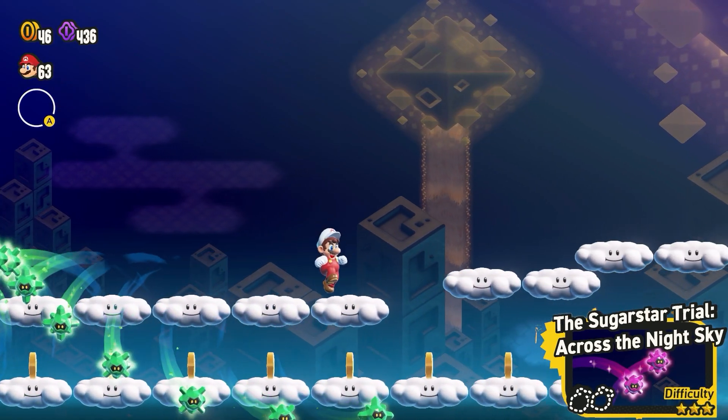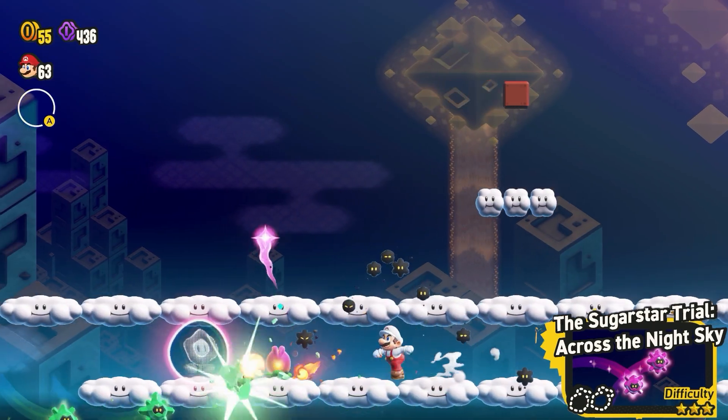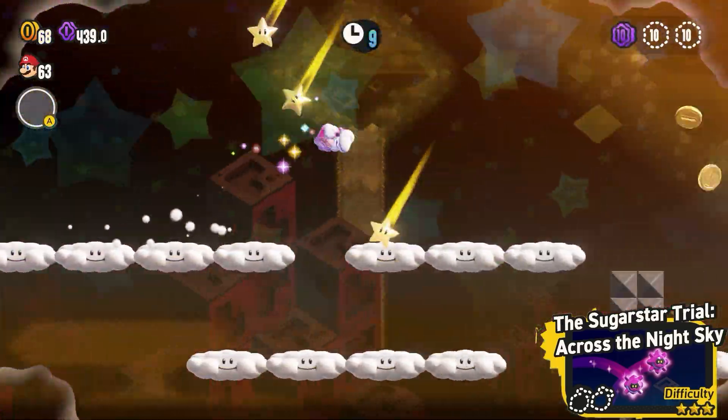And the Sugarstar Trial: Across the Night Sky. It's quite near the start — you've got to work your way through killing all these things. You can't touch them because they hurt you; get the wonder flower, then follow the map through grabbing as many stars as you can so you don't die.